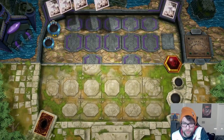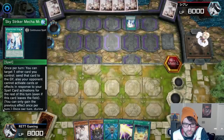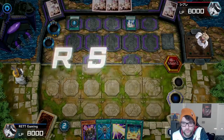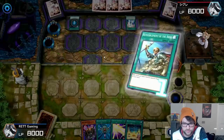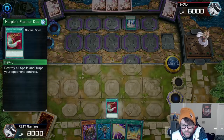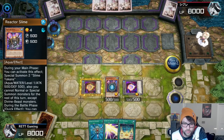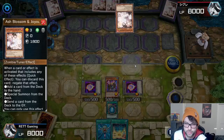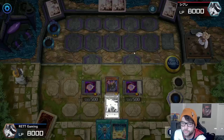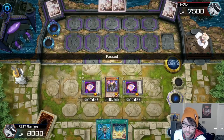The last replay is up against a Sky Striker deck — this one's kind of funny. He uses the Mecha and then Reinforcement of the Army. I use Ash Blossom immediately. He ends his turn with no monsters in hand. I use Harpie's Feather Duster to get rid of his spell card, summon Reactor Slime, bring out two tokens. I use Card of Soul first but he ashes it, so I can't get Obelisk, which sucks — but I have Soul Crossing in hand, so it's fine. I attack with Reactor Slime for 500 damage.